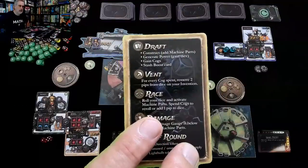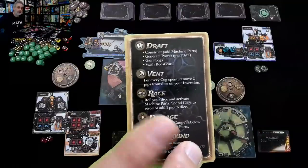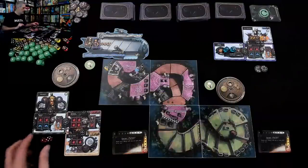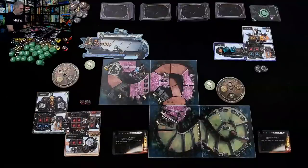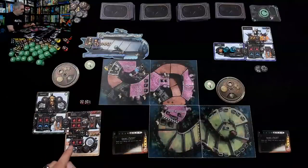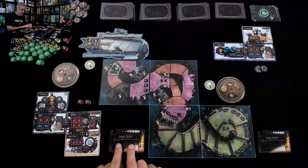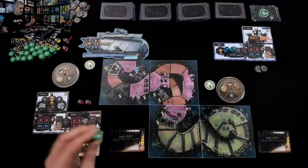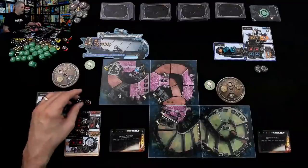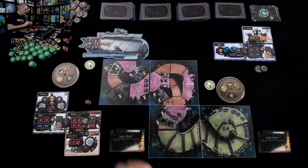Now it is race time. Roll your dice, activate your machine. You can spend cogs to re-roll or add one pip to dice. You can also spend your dice on your secret project — they have to be in a straight or a set. It could be one-two-three, or five-six-seven, or seven-eight-nine. If you have fusion dice they can go to your secret project as well. I've got a five and a five, which means I cannot run my thermal oxidizer but I could run my plasma drive and my rocket skis and just start moving.